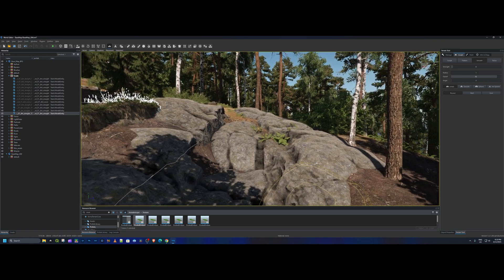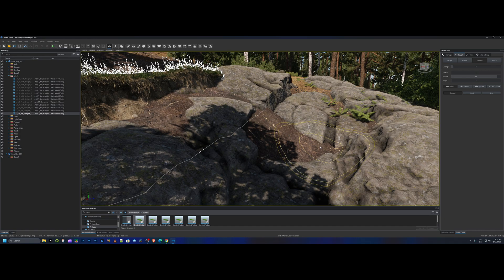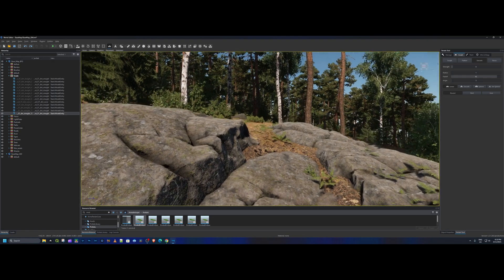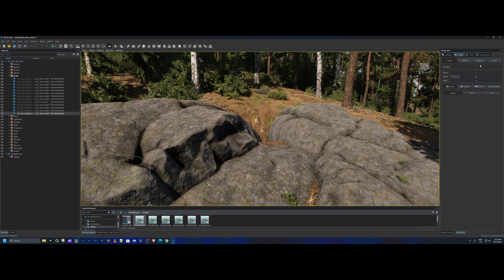I did too much there so let's go Control+Z — there we go, that looks good. Let's hit sculpt and just sculpt that out a little bit more up there so we can see what's going on, and then hit smooth again and it'll bring it all back up to normal. That looks a little bit better now.